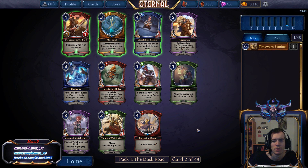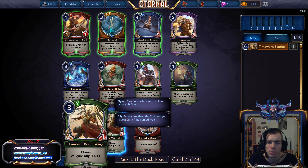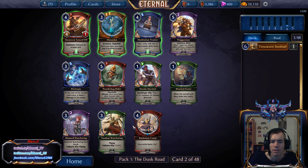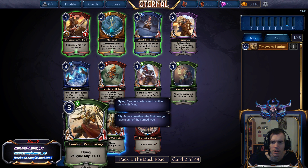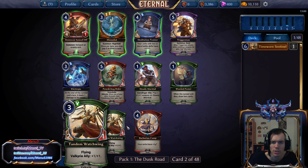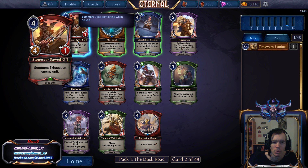We don't have to lock ourselves into something yet, so I'll maybe just take Tandem Watchwing, because it's a pretty good 3-drop if you end up in Argentport, and still okay outside of Argentport as a 2-1 flyer. I think I'll take Tandem Watchwing here — it seems like the best card to me, outside of Stone Scar in a very dedicated aggro deck.